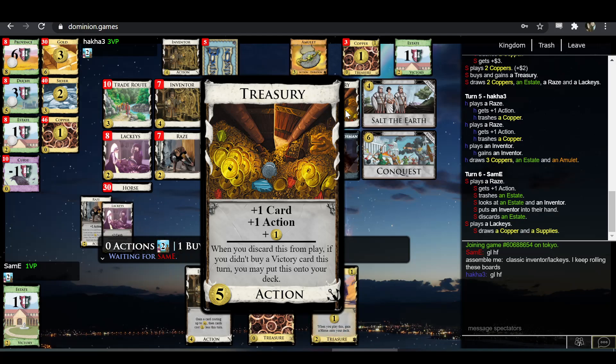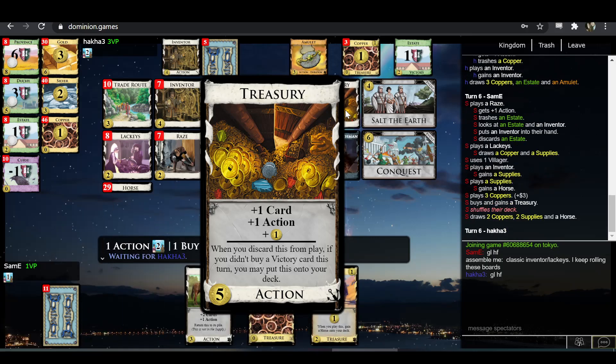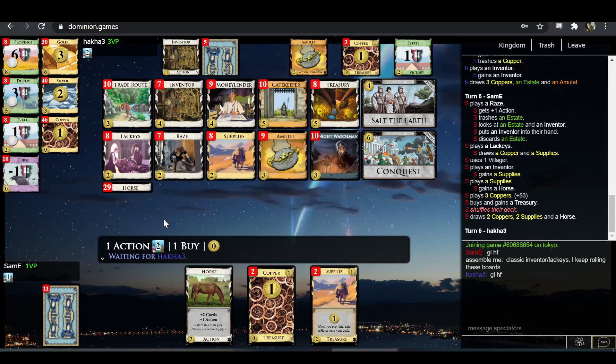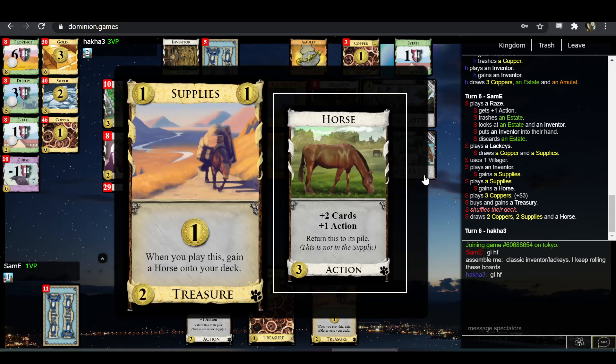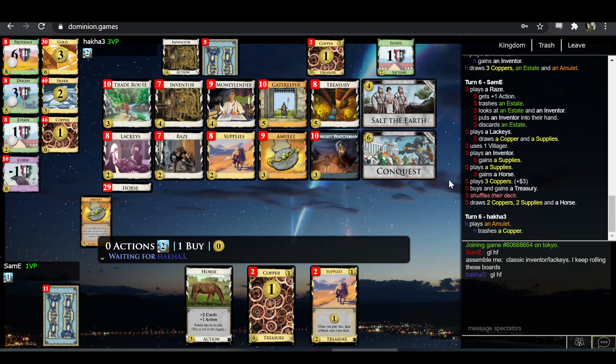Secondly, Supplies is like a Treasury that comes with a minus-one-card token the very first time you play it — the first time you play it, you're not getting the plus one card, and then the next turn you do when you get that horse in play. Whereas Treasury, you get the plus card up front. It's kind of the opposite of the Ghost Town effect — Ghost Town gains straight to your hand so you get plus one card immediately, whereas Supplies you get minus one card immediately, then plus one card every turn thereafter. In the long term it evens out, but there are marginal advantages to Treasury if you hit five and could choose between either.